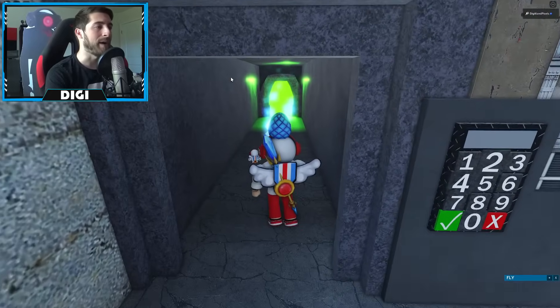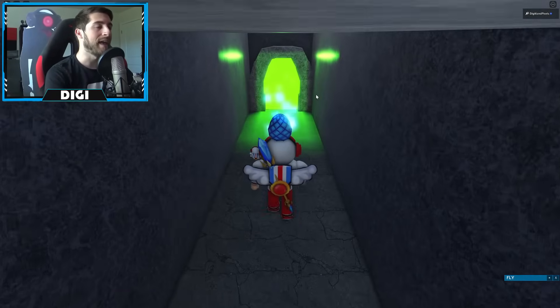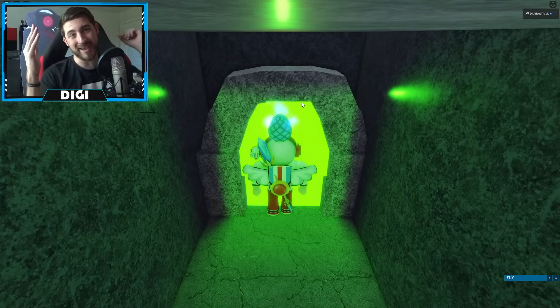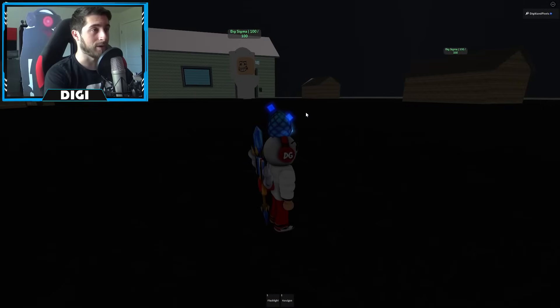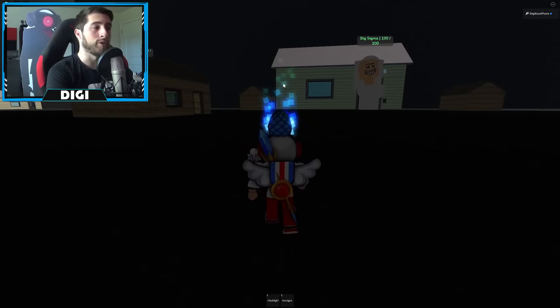Hit enter — it does close after a few seconds so be sure to be quick. Walk through and this is gonna teleport us to an event area. This is where it can get pretty tricky because you've got big sigmas here.